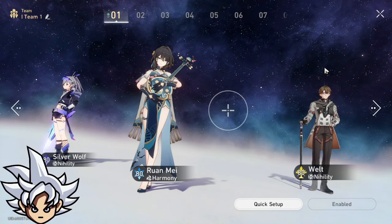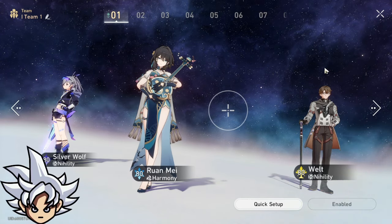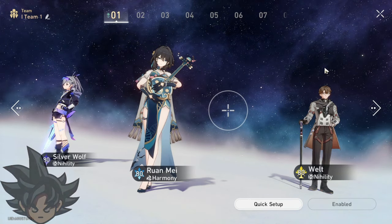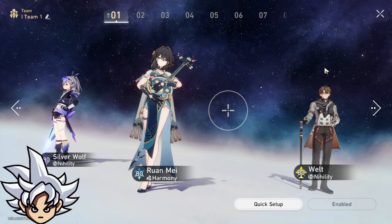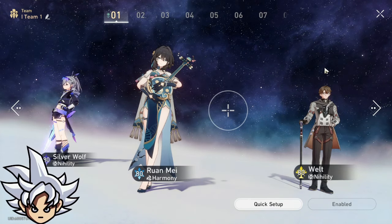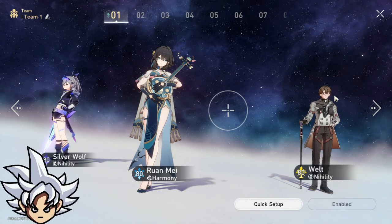For pure value, two nihility characters still give you more damage bonus than having all three support characters with Acheron. You can manage the all-support team if it's a fast team, but at the end of the calculations, two nihility characters are better than all three support characters on the same team.